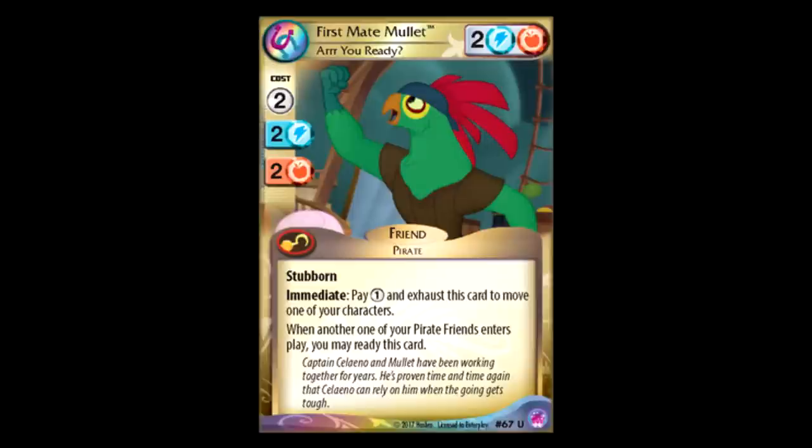First Mate Mullet: two for two, also blue-orange. Stubborn — nice. And as an immediate, you can pay one and exhaust this card to move one of your characters. That's really good. Travel effect goes off, it's a pirate — everything about this is good. What makes that so good, by the way, is the fact that it has Immediate — if it was just during your main phase it'd be okay, but the fact that it's an immediate so you can do it during your opponent's turn is what makes it so good. And when another one of your pirate friends enters play, you may ready this card. That is some shenanigans right there. I really like this idea of the pirate deck. It has Stubborn so you can exhaust it for its effect and still use its power during face-offs, and when another pirate friend enters play you can just continuously use its effect over and over again.